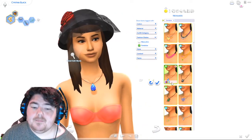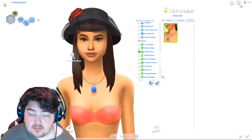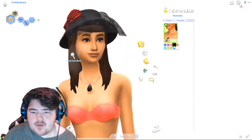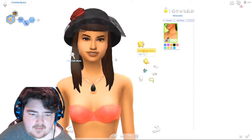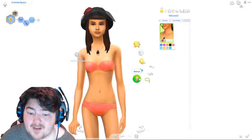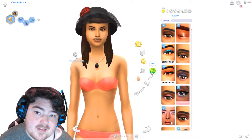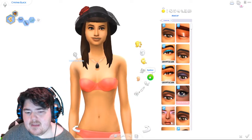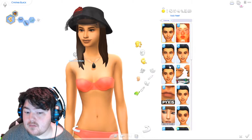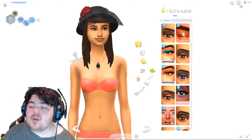Are we actually making a coordinating outfit? I think we might! Continuing down the line — makeup is going to be interesting because makeup has several categories. All this makeup could be replaced by face paint, and I don't believe many packs have face paint but there are a few. Starting with eyeshadow — I wish CC was part of this list. Fitness Glamour Stuff probably did come with an eyeshadow.